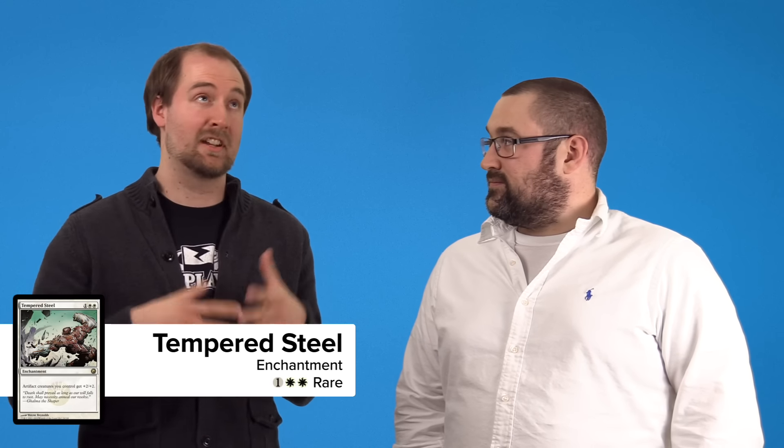Last card is Tempered Steel — a card I played a bunch when it was in Standard. It's coming from the same block as Dispatch, with lots of rewards for artifacts. Tempered Steel is going to dramatically increase the power you get when you summon Brea. She brings those 1-1s which will become 3-3s, and she herself jumps from a 4-4 to a 6-6. So you're getting like 12 power and toughness out of this. I really like Tempered Steel as an inclusion in this deck.